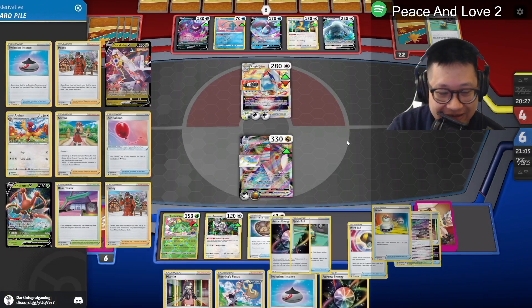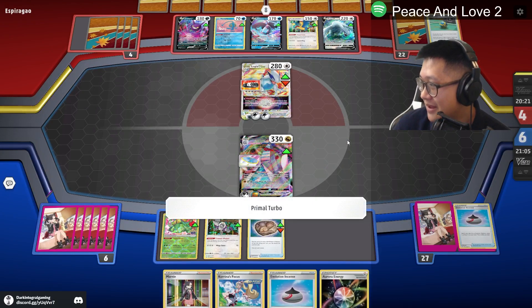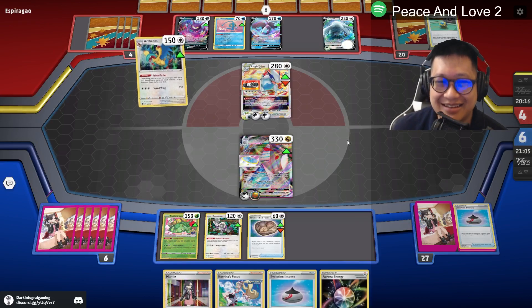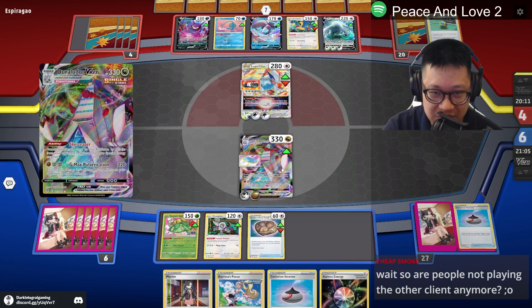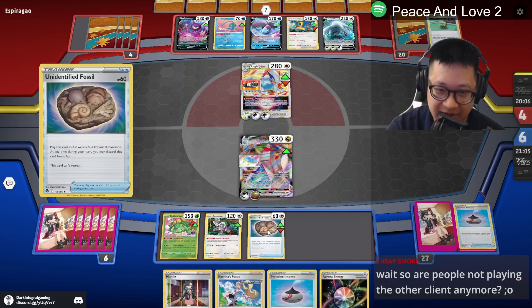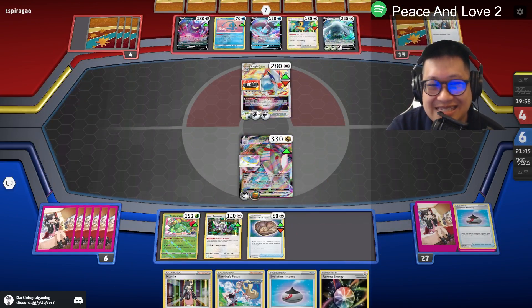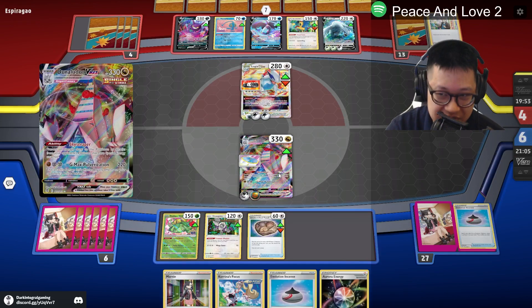There's no bench space for Evil Tall to come down — we have an energy for next turn. Can you use the same account from the other client on this new one? Just don't migrate because it closes your account on the other side. We're running this with one Duraludon. You gotta do this Duraludon. Unless I pull the Rare Candy out of my discard somehow — this was a complete mistake. I should have evolved it last turn.